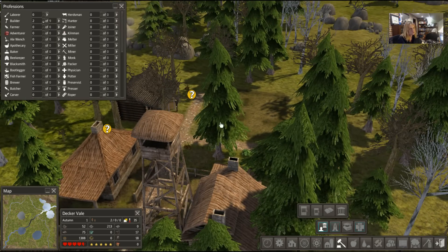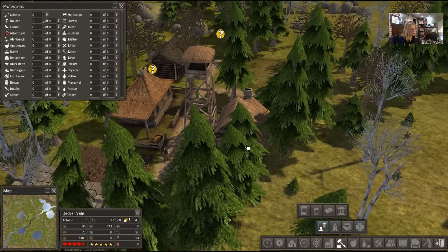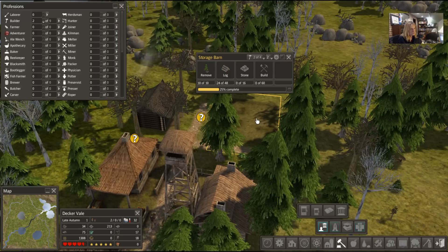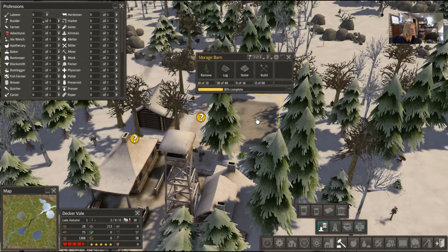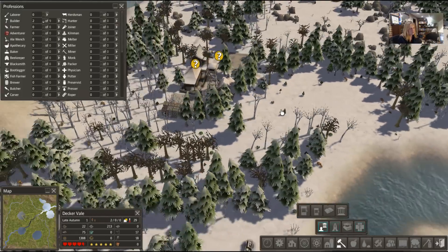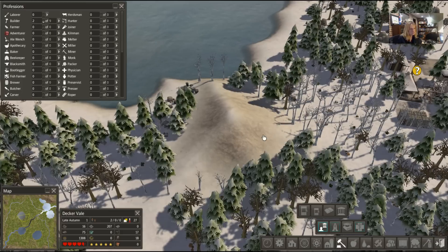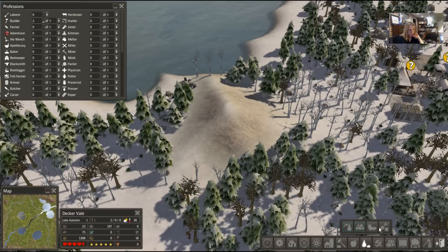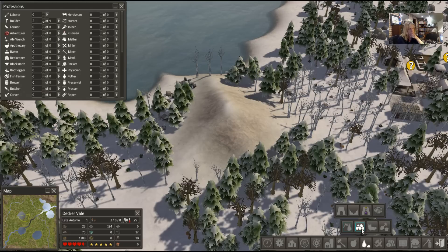I'm thinking about cutting down that one tree just so I can see better. Okay, it is autumn now — there's deer over here. How are we doing? Do we have enough? We'll have to send one of them out to get iron. Oh there's a patch right there — that's awesome! There's a hill right there. Resource production... worms, shore house, sand and clay — oh nice! Frogs and turtles — frog legs and turtle soup!